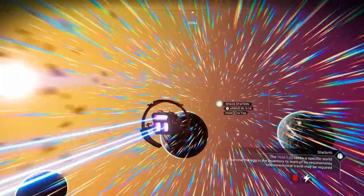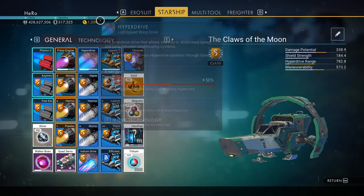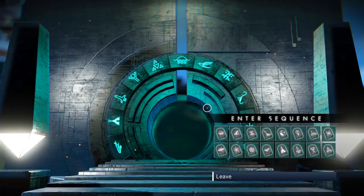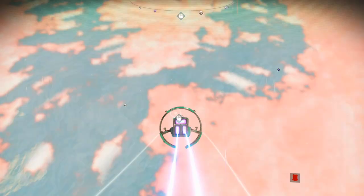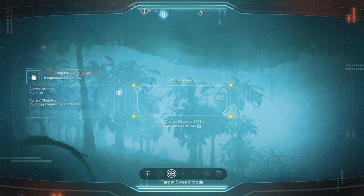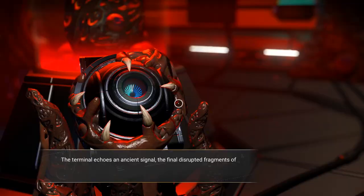Now you need to find the portal. If you don't know how, there's a video for you. I'm at the portal location now. Open your inventory and look at the egg — you can see the glyphs you need to enter in the portal. Enter them now — you can take a screenshot of the glyphs. After you put in the glyphs, enter the portal. Get to your ship, go to the egg area, and use the target sweep to locate the area.